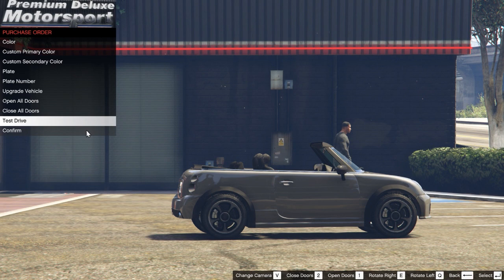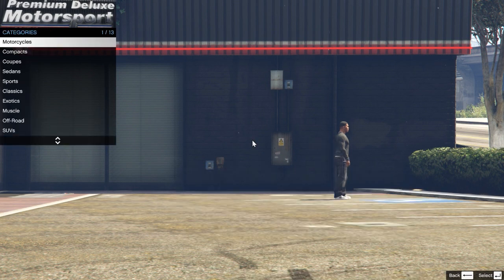Once you're finished with everything, just hit confirm and you've bought a car — it's yours. Of course in the vanilla game you might need another mod, like Single Player Garage which we've looked at in the past, to store all the cars you purchase.